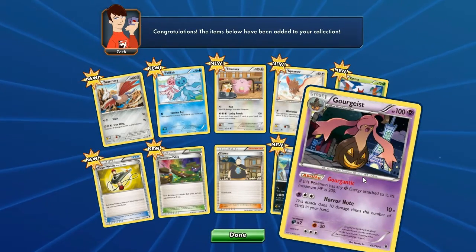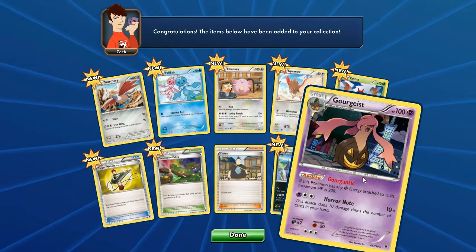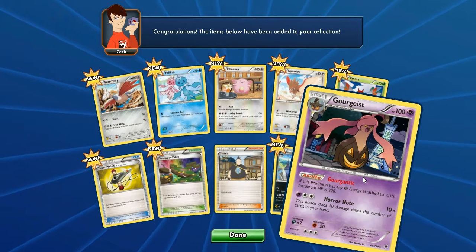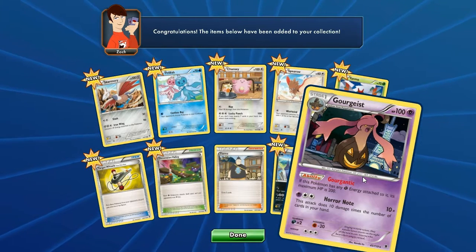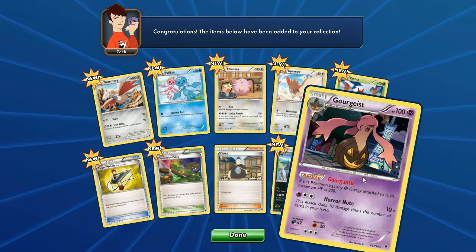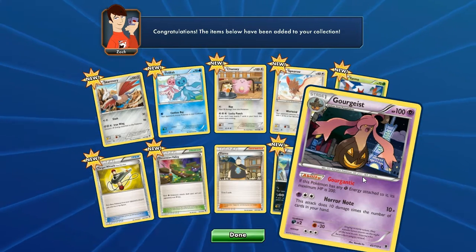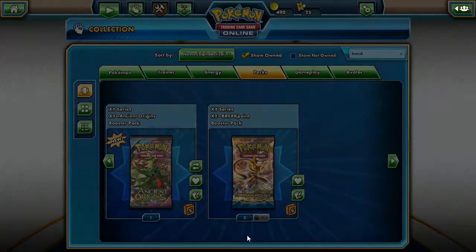I've never seen this Pokemon before. I can tell it's the evolution of Pumpkaboo just by looking at it — and 'evolves from Pumpkaboo' is right there on the card. If this Pokemon has any Grass Energy attached to it, its maximum HP is 200. And this attack does 10 damage times the number of cards in your hand. You could attach one of those lucky helmets where you draw two cards every time your Pokemon's hit — this could rock. I'm very impressed.